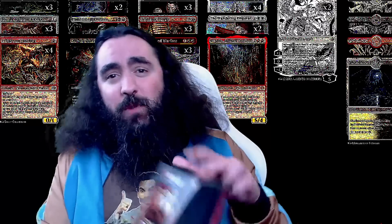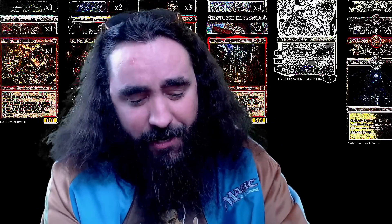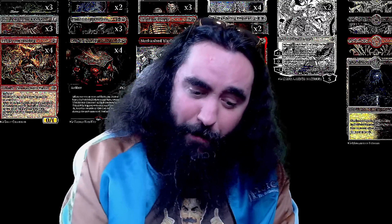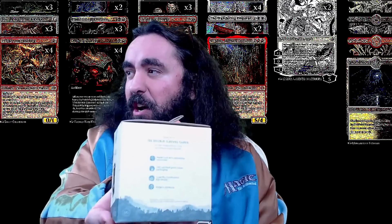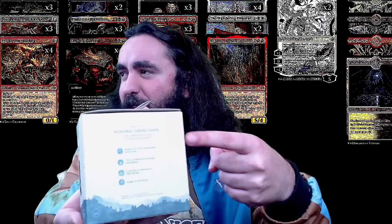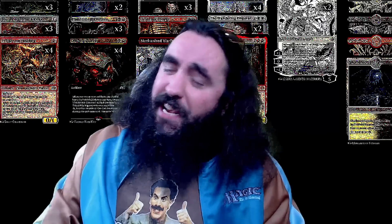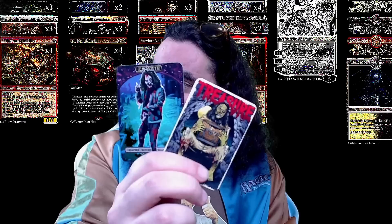What is there to win? Well it's beautiful — the Phyrexia: All Will Be One Rebellion Rising Commander deck, together with this Return to Earth boulder deck box, which is just the best kind of deck box you can have because it is made out of 87% renewable material. I will even throw in some sleeves and some very beautiful Malone freaking tokens for you.